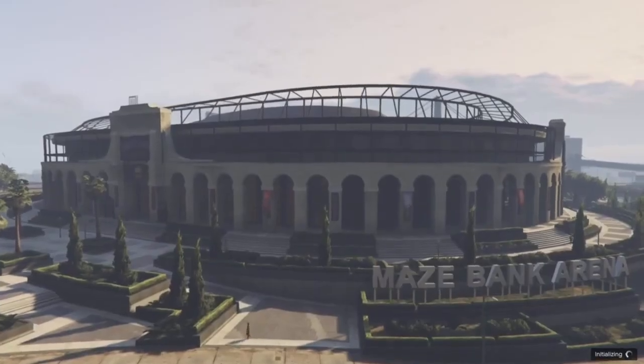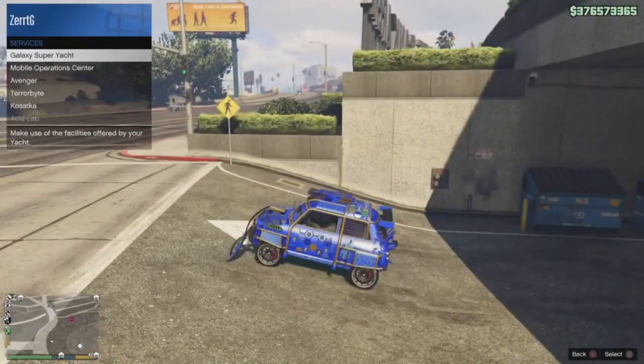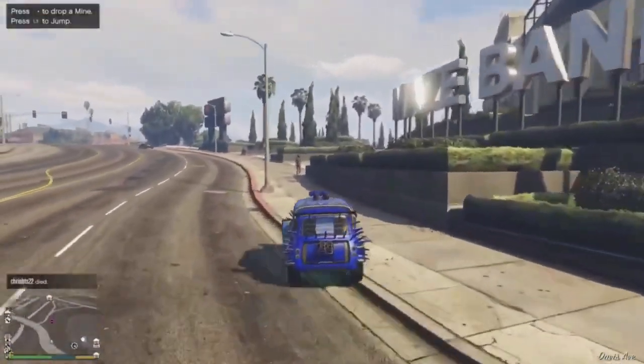Best solo car duplication glitch in GTA 5 Online. Let's begin. To start, you need to make your way to the Arena War location. Make sure you have an Arena Workshop, and before entering your Arena Workshop, go to services on your interaction menu and call in an MOC.